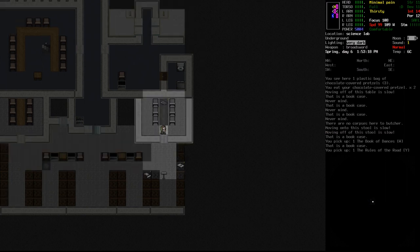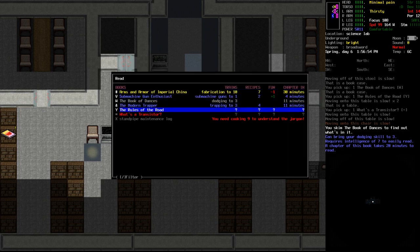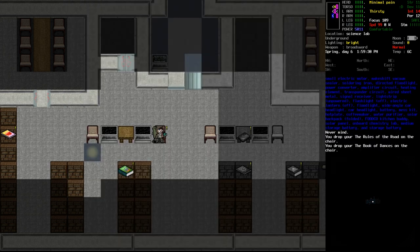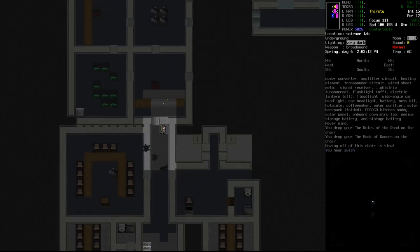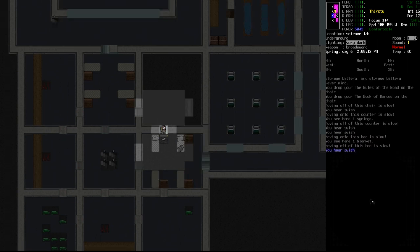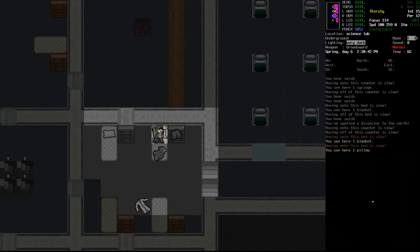Our dodge is already above three, so we can't learn anything from the dance book. Rules of the Road can bring our driving to three — already above that too. The transistor book has a whole heap of recipes for us which is great, so we'll hold onto that. Dropping the other two — we don't need them. Nothing in the bathroom. Let's make our way through the rest quickly — I'm very excited about trying to take on what's in that final room and taking down the one security bot. I think that's nearly everything — two more areas, then we'll try for a nap.